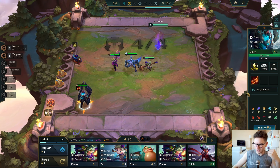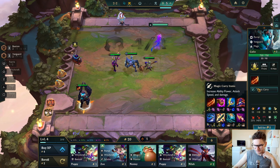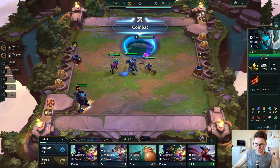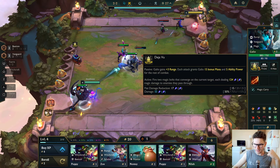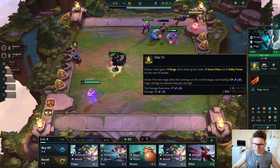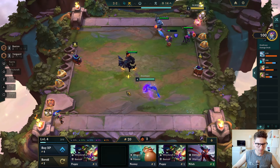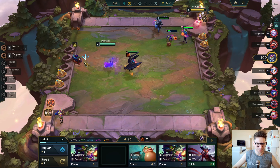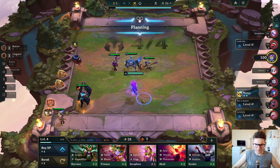Let's chill out a little bit and see what items I should give to this boy. Probably another Rageblade, right? And what his ability does — Gallio gains three range, each attack gains 50 bonus mana and 5 ability for the rest of combat. So we need a lot of attack speed on this guy. With mages he will actually auto attack there maybe twice. That's really good.